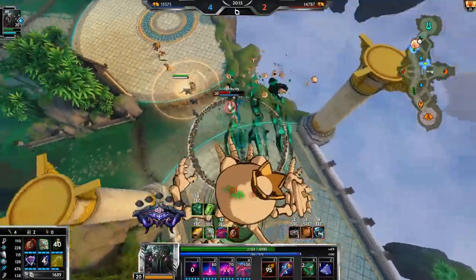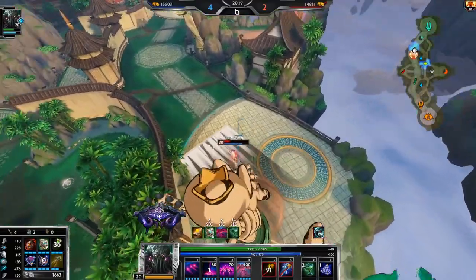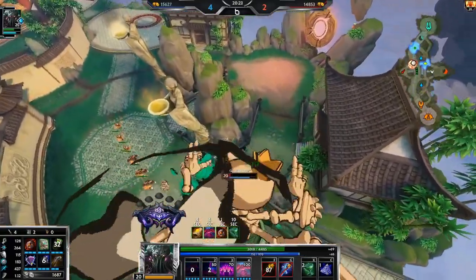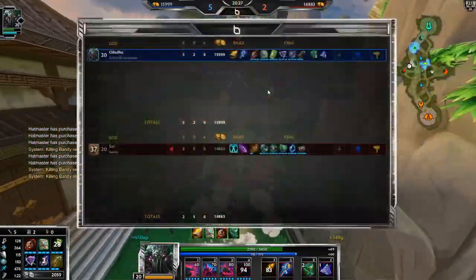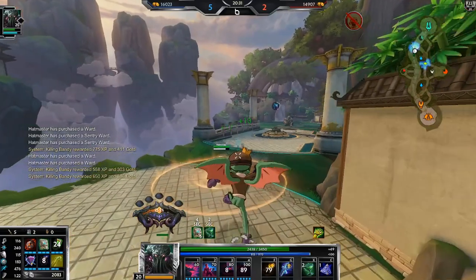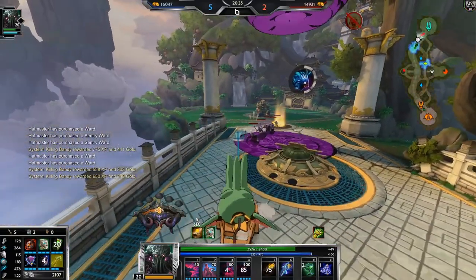Her escape is down — the thing that gives her the invincibility — so this is really good to use right now. And there we go, dude — we're just so tanky. We're so tanky. Yes, this is the counter to Mannequins on these stupid auto-attack mages.